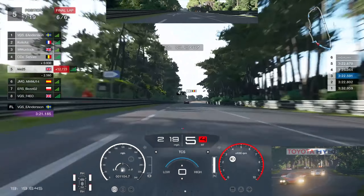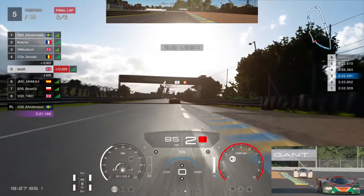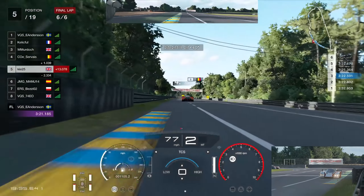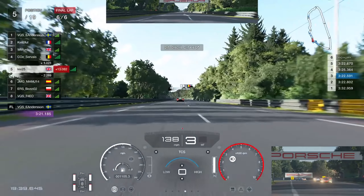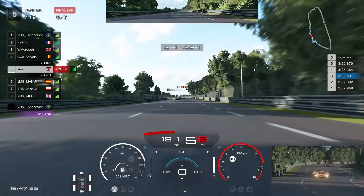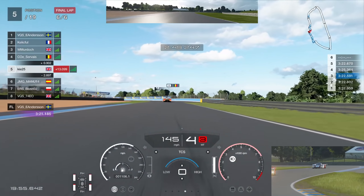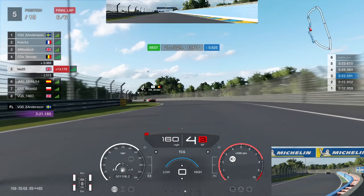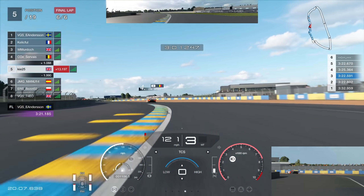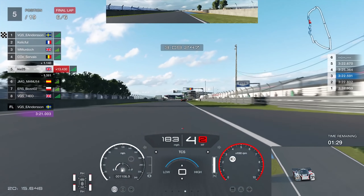Looking at the delta it's pretty much fluctuating between 0.8 and 1.0 seconds — the gap hasn't really changed at all over these last few laps. We're taking each corner almost identically. It's enjoyable pushing flat out, but frustrating when you just can't get that slipstream. Coming through the final section we hook it up onto the power and get very close to the slipstream again, but we're too far back to do anything with it. In the final section there's nothing you can do — P5 is where we're going to finish unless he picks up a penalty.